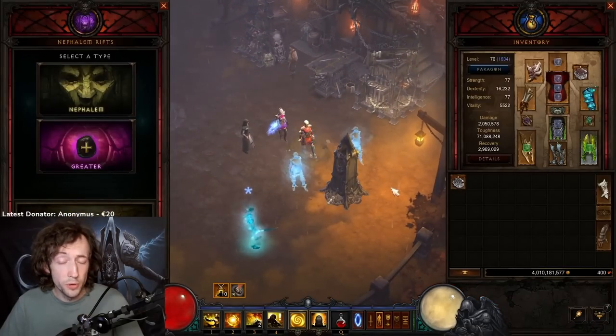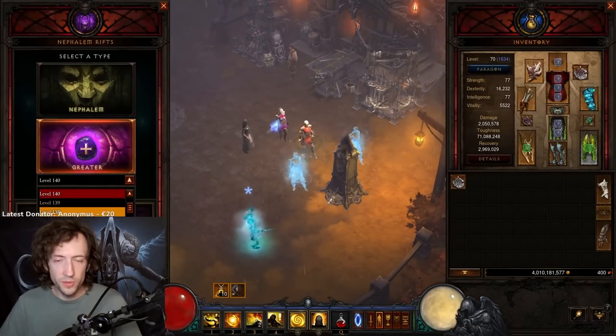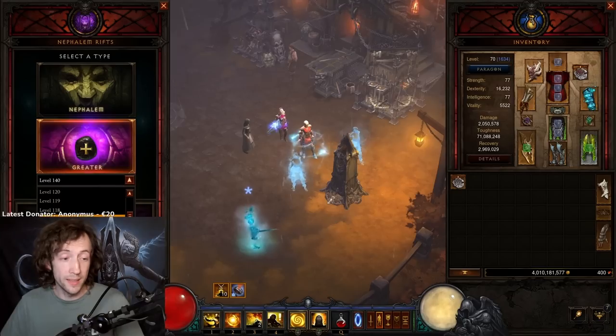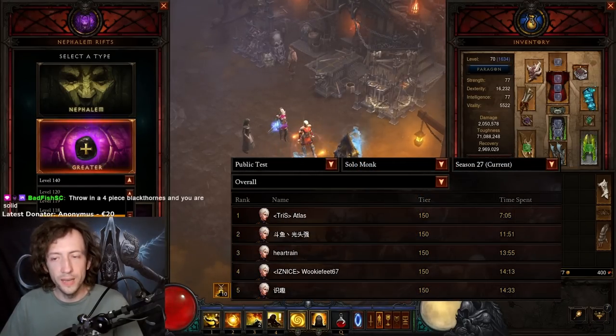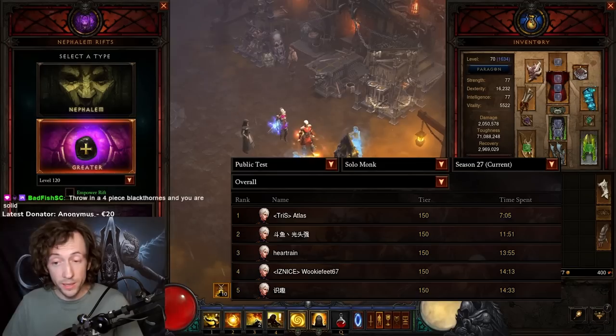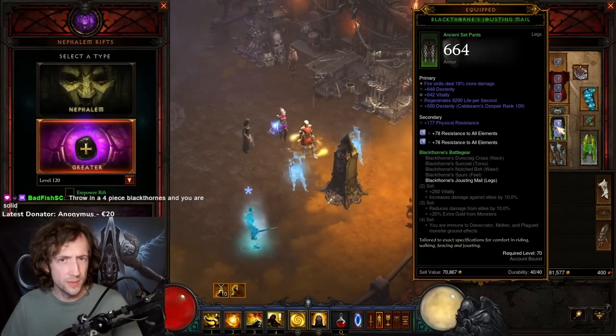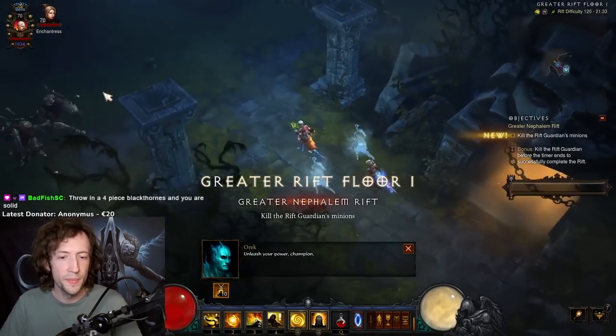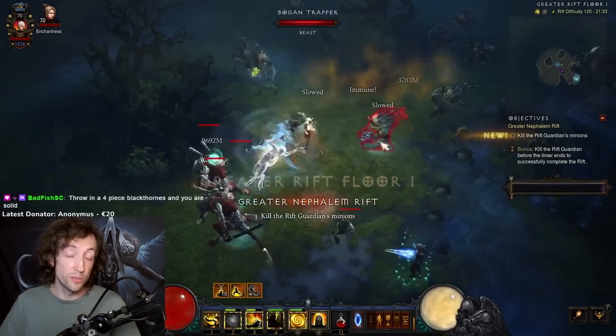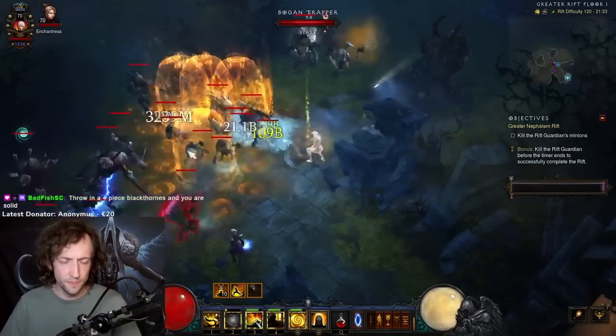Now that Inner has been nerfed, Wave of Light will be the top dog for monks. Right now it has by far the best solo push clear on the PTR as well. So it is looking really good for monks despite the Inner nerf, and I decided to try out some speed farming with this because I haven't really been doing that very much — there was no reason to with the Inner.